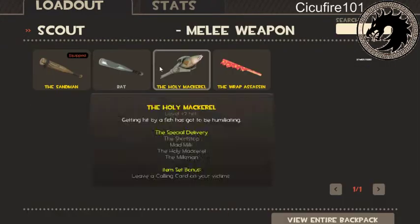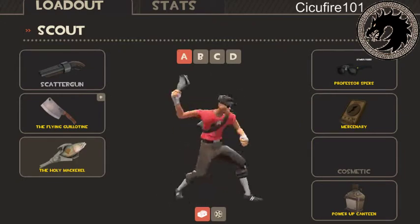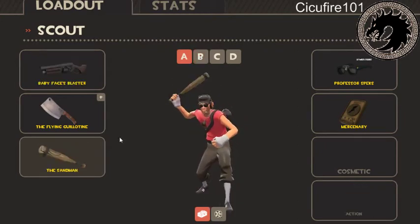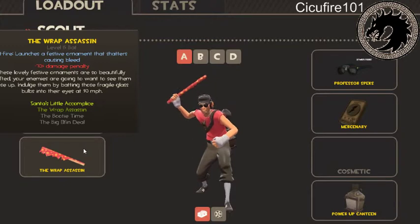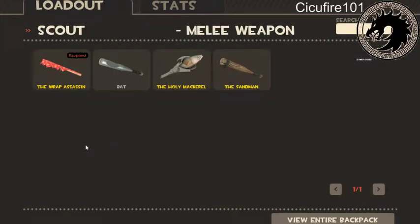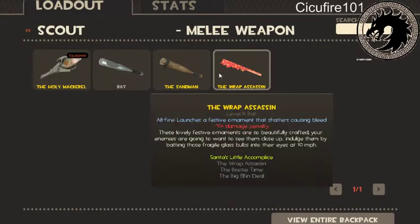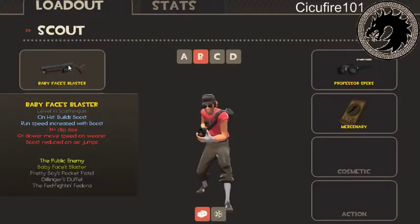The Holy Mackerel is basically the bat except it's a fish — it will say in the chat how many times you hit somebody and will say 'fish kill' when you kill someone, so it's really fun to use. I sometimes use it in what I call the high speed Scout set. Last but not least, the Wrap Assassin — you do no damage at all but it bleeds people.